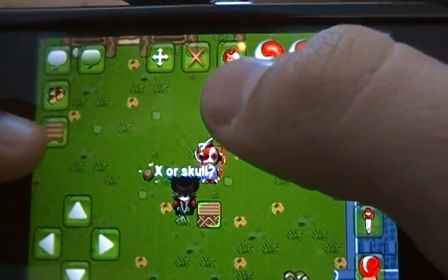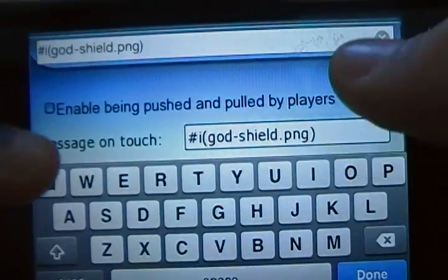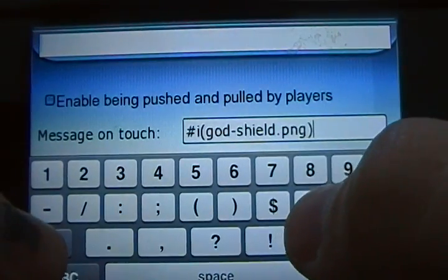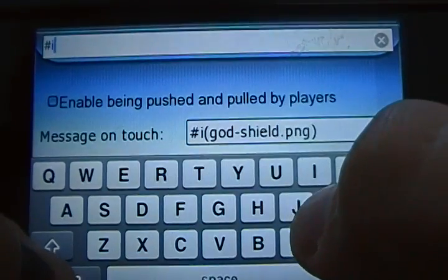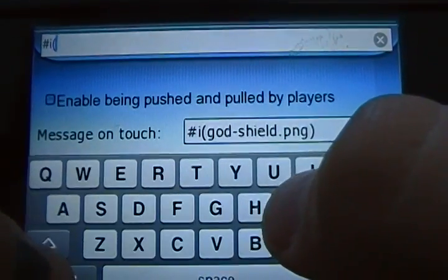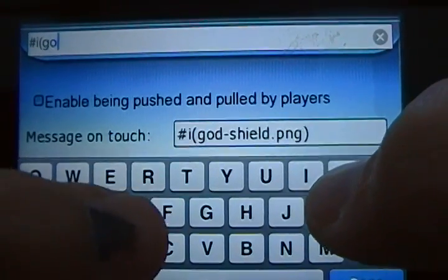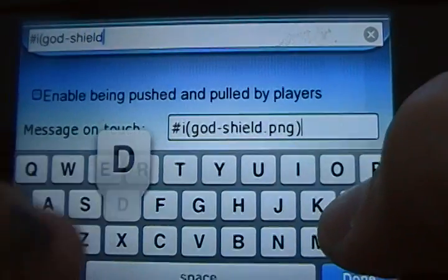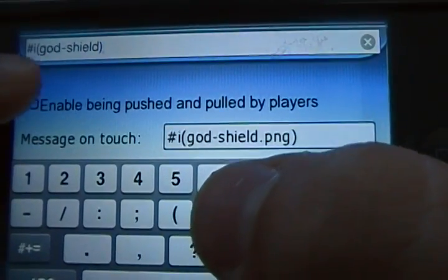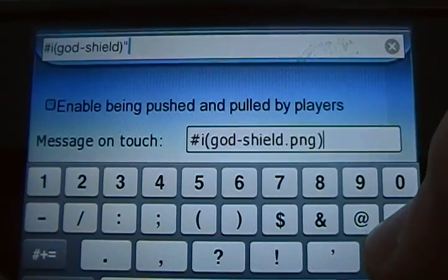You use any furniture. You press on the BOM to edit it. You go to number, lowercase I, and then the shield code but don't say 'set shield'. So you just say 'god shield' and outline it with brackets on both sides, and don't forget .png.